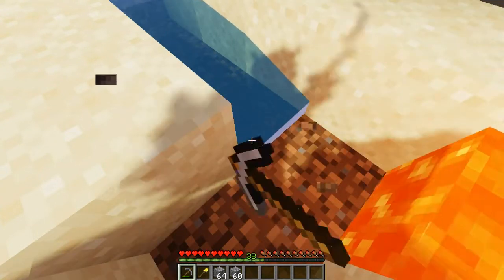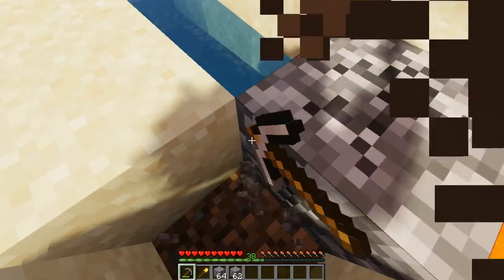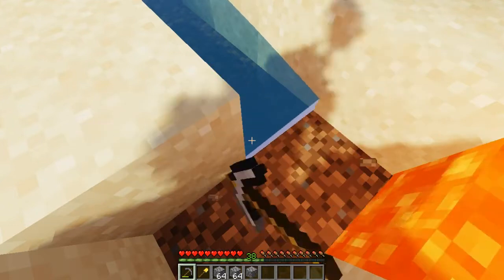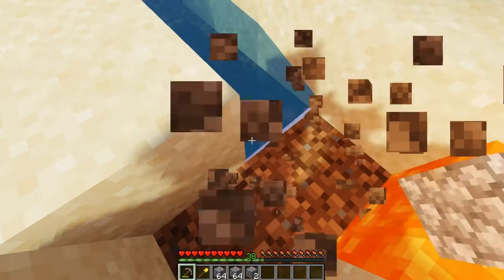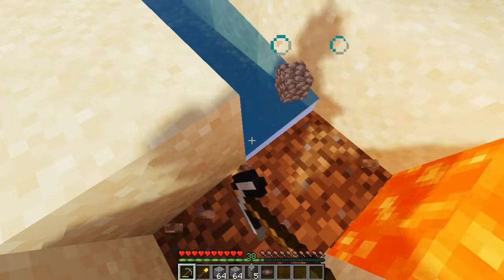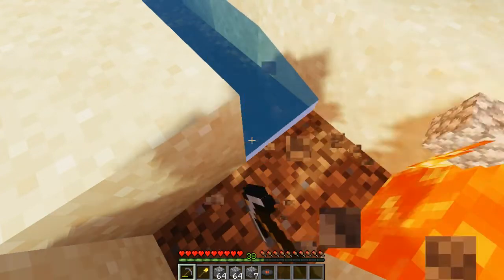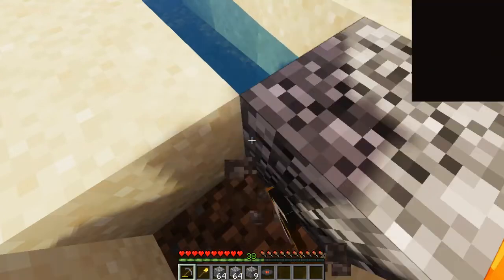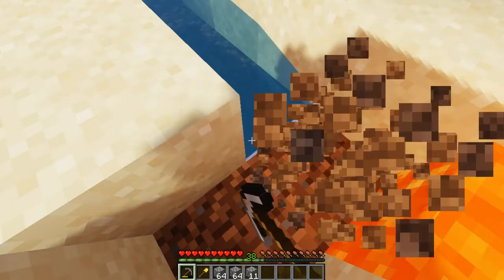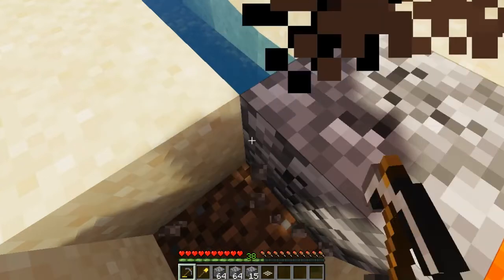This isn't taking anywhere near as long as I thought it was going to. We are already at a stack of cobblestone. We're going to get a stack and 20, just to be on the safe side. I know we have other blocks in our inventory. We just got a music disc — which actually, for the people that know these challenges quite well, you may know the challenge that requires a music disc. But I will not say what that challenge is. We'll keep it just in case we need it in the future. We also just got a daylight sensor, which I don't think we're going to have a use for.